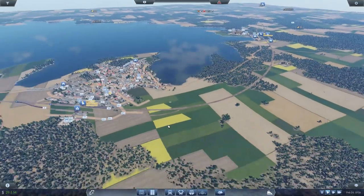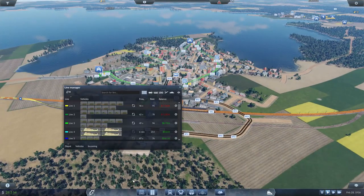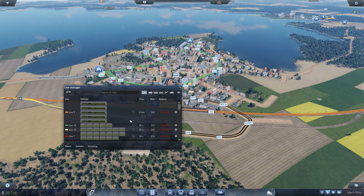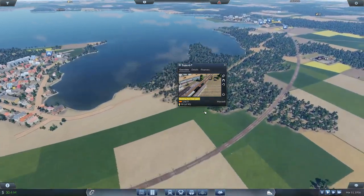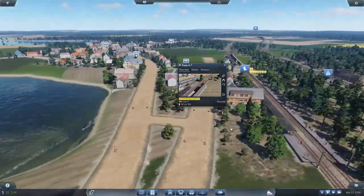There will always be a constant flow of goods on this line, and the idea is that it will boost our production and profits. Let's go ahead and start ramping this up right now. I want to look at how our lines are producing — this passenger line is not running as efficiently as I'd like; it's pretty spread out and it's taking a while for trains to get to locations.